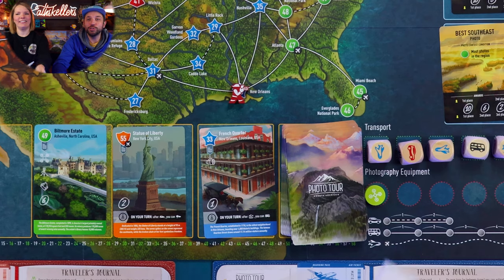Lesson learned, people — don't use the race strategy, it doesn't pay off. Better equipment gets you better pictures, slow but steady wins the race, go for the pretty cards that make sense. Jeff's tip: just don't race. That is Photo Tour North America — coming to Kickstarter soon, so check it out if it looks interesting. As always, watch as much content as you can, read some reviews, and make sure it's the right game for you.